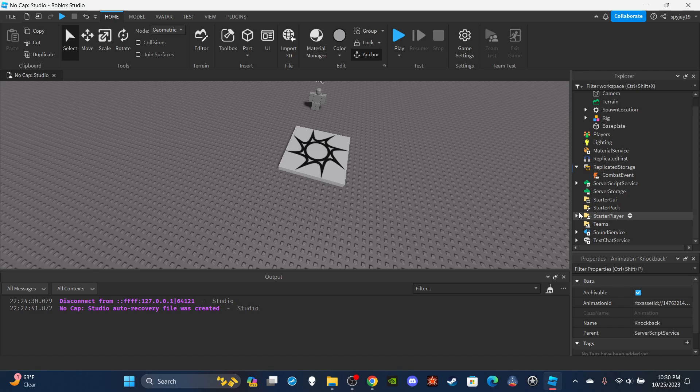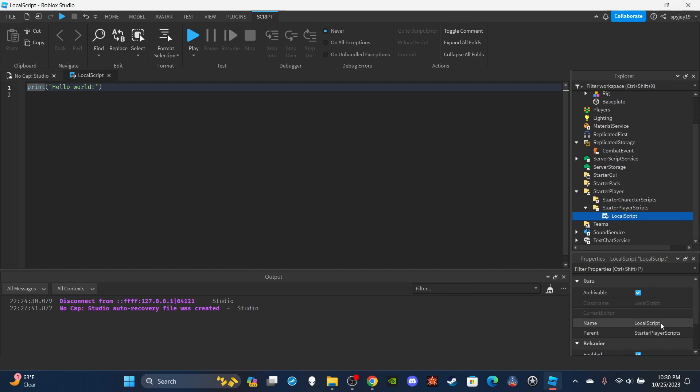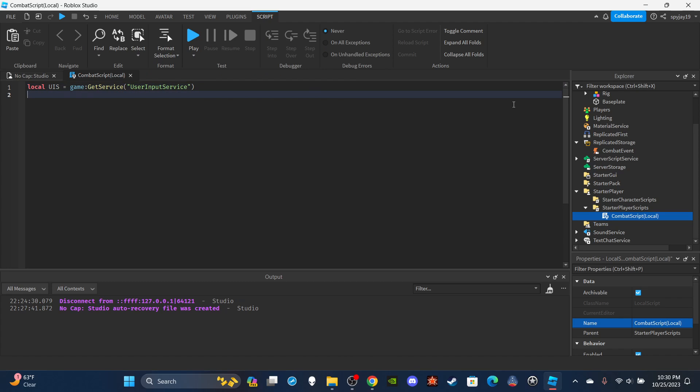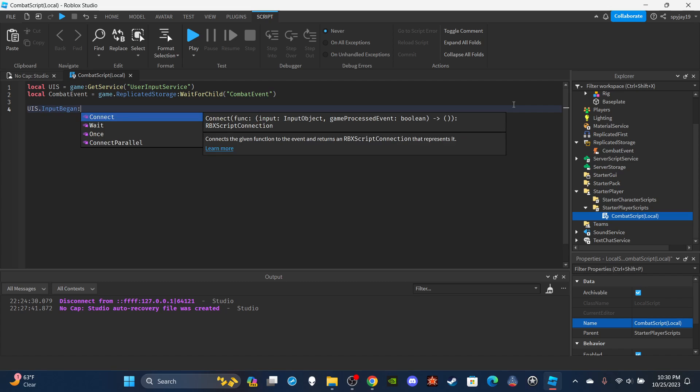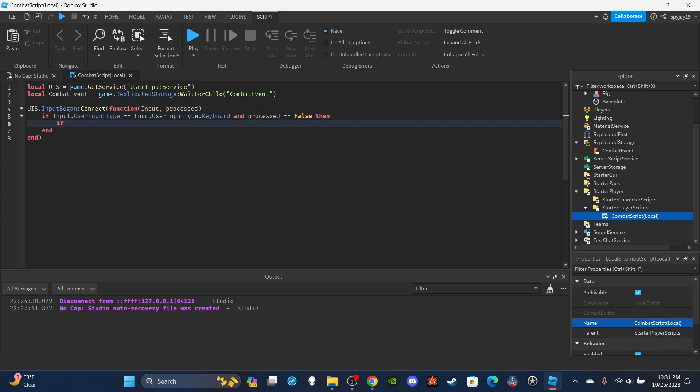Let's head over to StarterPlayer and insert a LocalScript into StarterPlayerScripts. Name it 'CombatScript (Local)' and delete the print statement. We're going to need two variables: first, UserInputService — `local UIS = game:GetService('UserInputService')` — then get the CombatEvent: `local CombatEvent = game.ReplicatedStorage:WaitForChild('CombatEvent')`. Then set up the function: `UIS.InputBegan:Connect(function(input, processed)`.